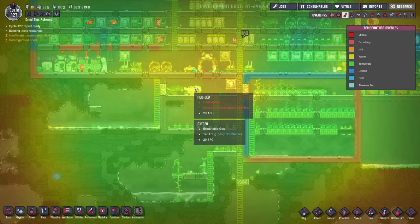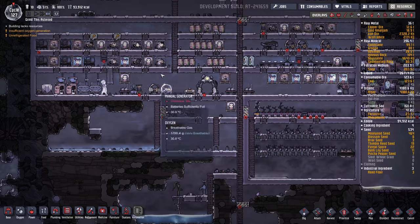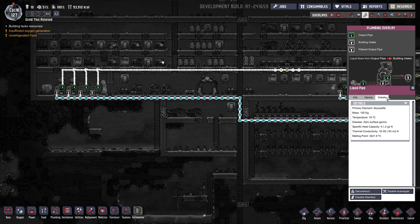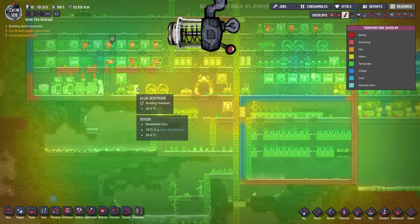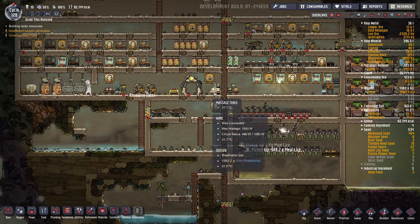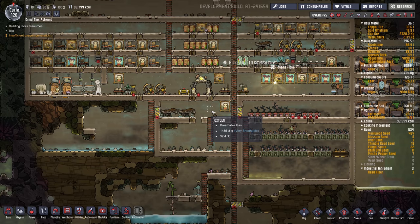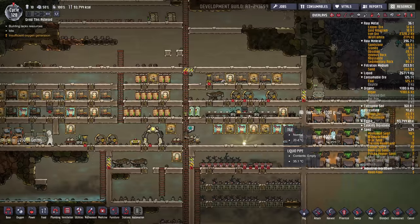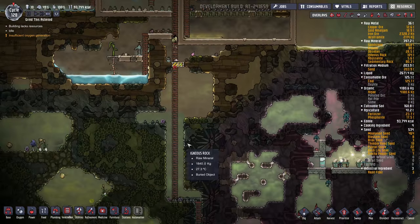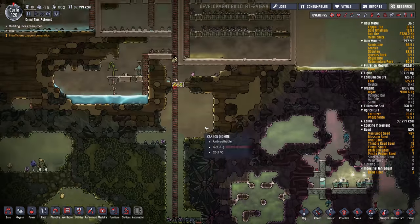Now, I had an issue over here — see how warm it is right here? This section of pipe from here to here was sandstone. Big boo-boo on my part — I had to replace it all. So now I think everything is abyssalite. That oxygen coming into the base is pretty cool, so that should cool things down eventually. Could put in one wheeze wart right here if needed. Now, I really wanted to get into the oil this episode but didn't really get a chance. So next episode I'll set up the petroleum generator so we can get some petroleum and then some plastic, and then we can do some more exciting things.